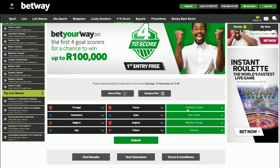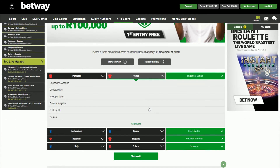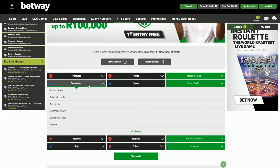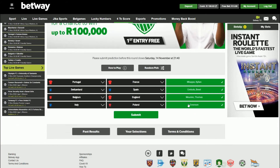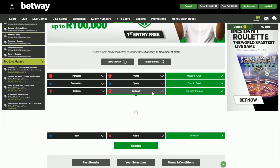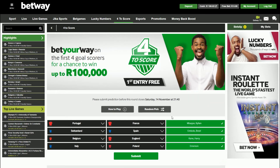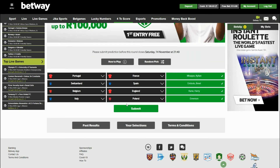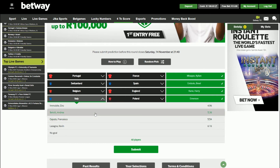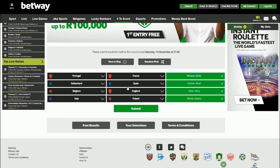We have Portugal versus France. I want to take a French player there — I think it might be good to go for Mbappe. So we've got Mbappe there. Then we've got Switzerland versus Spain. I don't think there's going to be too many goal scorers; I think the Swiss might open the goal scoring there, so I'm going to go with Briel. Then Belgium versus England — that's going to be a close one. I think England might be scoring first, so why not go with Harry Kane? Italy versus Poland — I think Italy are probably going to pick up the win there, so I'm going to go with Bellotti as the first goal scorer.